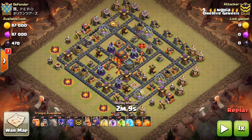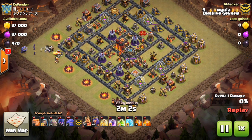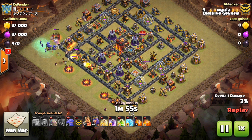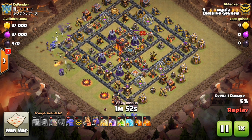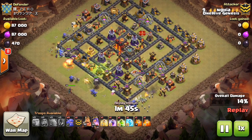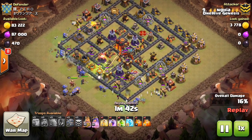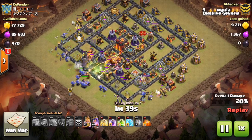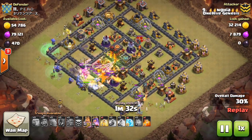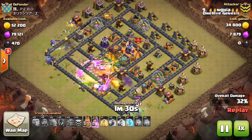This next one is a similar kind of anti-two-star base — internet base, whatever you want to call it. Once again, don't want to overcomplicate, but this one might be better set up for a Witch Bowler, especially with the single Inferno and the box setup on this base. This is a perfect base to use the Witch Bowler on because the splash damage is all in the middle of the base, so the Witches' skeletons can't really be targeted by splash as they go around the outside. The Mortars, the Wizard Towers, everything's in the middle, even the Bomb Towers. So it works out very nicely. The box setup also just makes it easy to funnel on the two corners and send the troops in on the side.